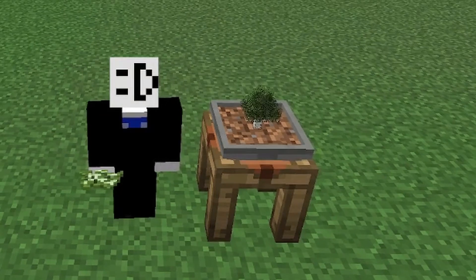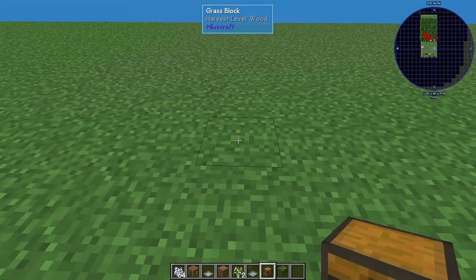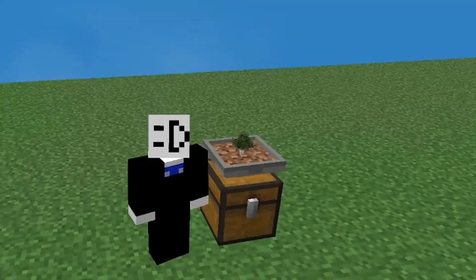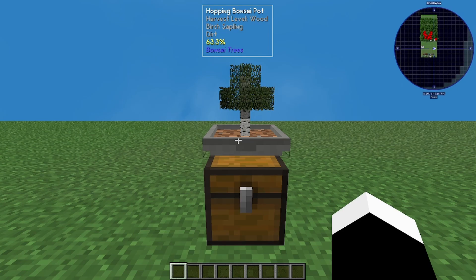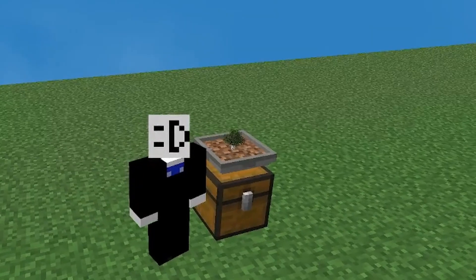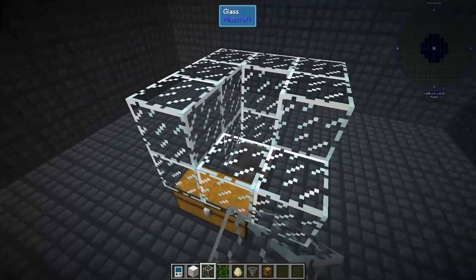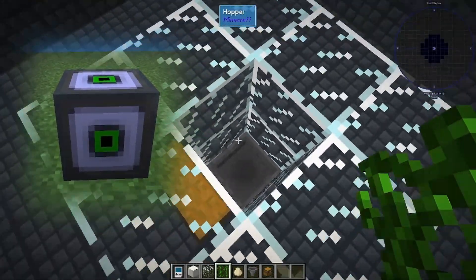This is a Hoppy Bonsai. Unlike a vanilla Minecraft tree farm which uses TNT and TNT dupers, all you do is put down a chest, put down the Hoppy Bonsai, put in a piece of dirt, and then put in a sapling. And there you go — I now have an automatic tree farm. But this system on its own is really slow; all I'm getting is a few items every now and then. That's why I'll be placing a ton of these inside compact machines — a separate dimension where I can build farms, and as long as the block itself is loaded in, the farm will run in the background, which drastically cuts down on lag.